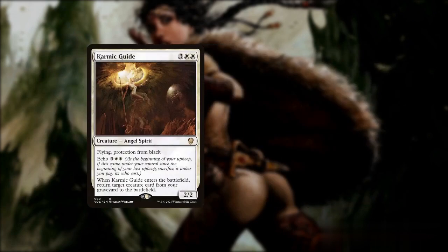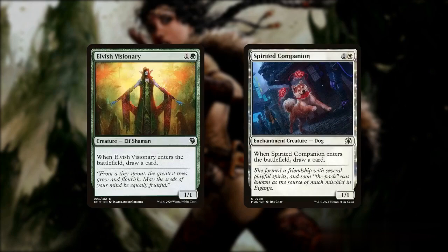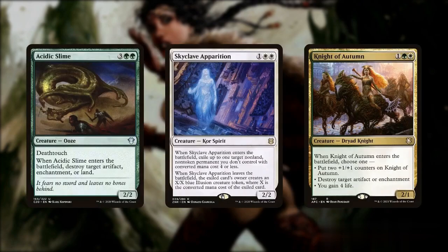Karmic Guide, on the other hand, can team up with Revellark, where each creature would continuously pull each other out of the graveyard, with the latter giving us an option to include another creature to the mix. With these two creatures and a sac outlet, adding Elvish Visionary or Spirited Companion can draw us any amount of cards, while Acidic Slime, Skyclave Apparition, or Knight of Autumn can be used to remove some problematic permanents we may encounter.